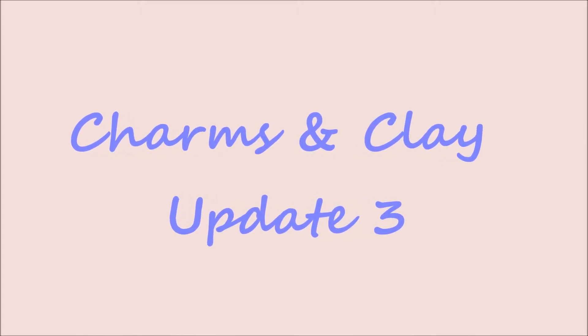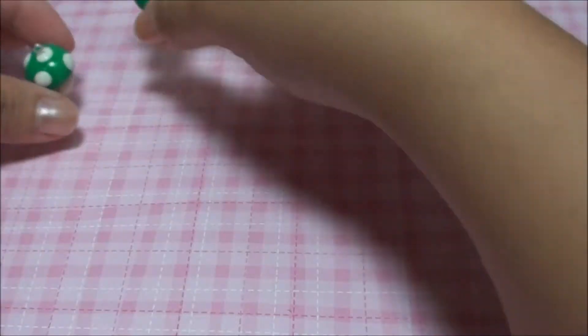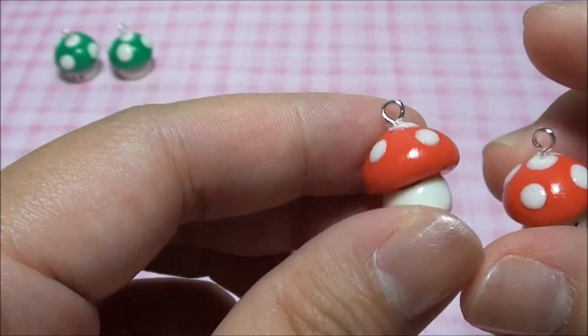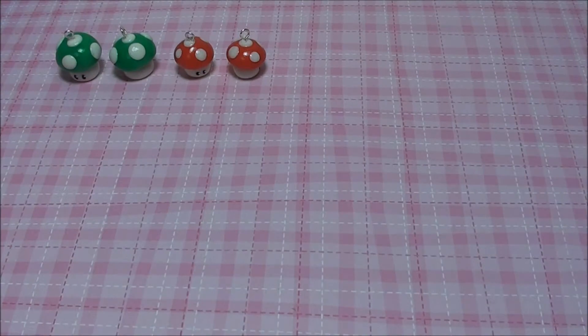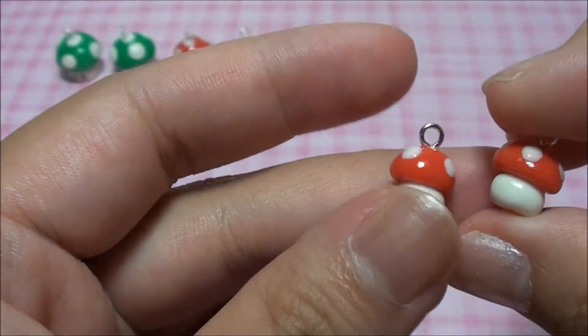Hi everyone, this is my third charm bank play update and we have the minor team charms on display. First we have the green mushrooms which are shown in the previous tutorial, and we have the red ones with eyes — to show you the top of their head. I've also made another two little red mushrooms, planning to make them into earrings. Once I'm done I'll show it to you all.